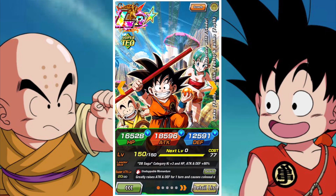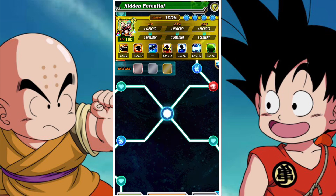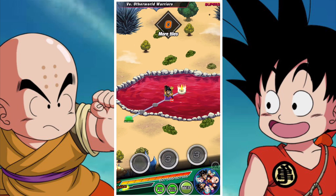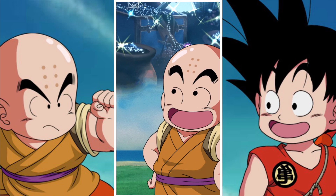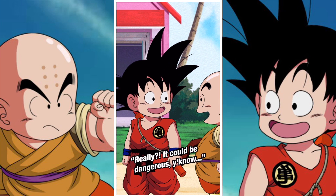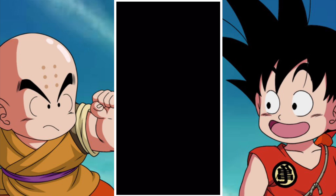In terms of the hidden potential system, because they have crit built in - which is quite special - and also have additionals and evasion built in, you can't really go wrong with their build. I would say since you probably want to run them almost exclusively on a DB Saga team, go additional and evasion, because a full DB Saga team would net them 49% crit chance plus their 5 base, which means they have a pretty solid chance to crit overall.